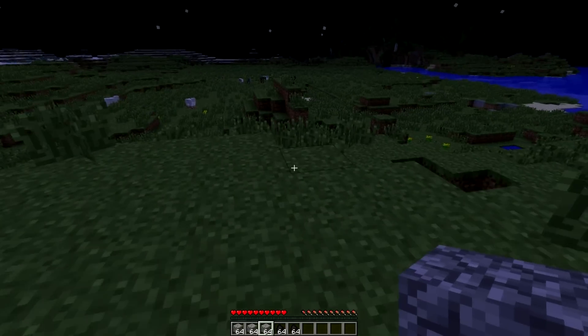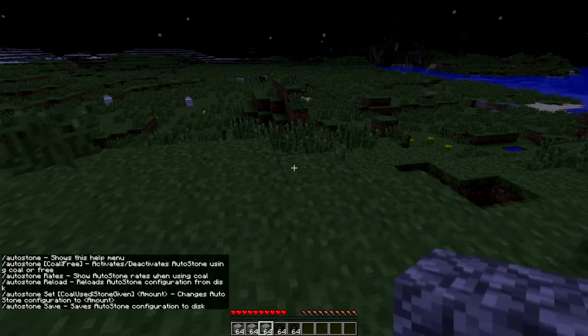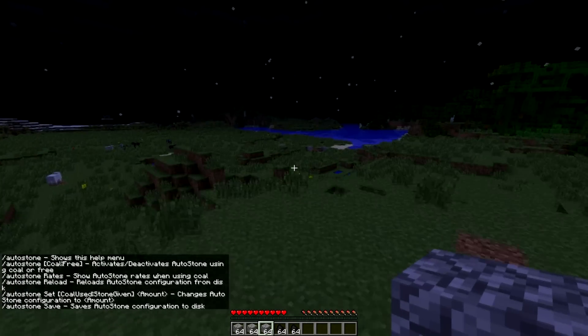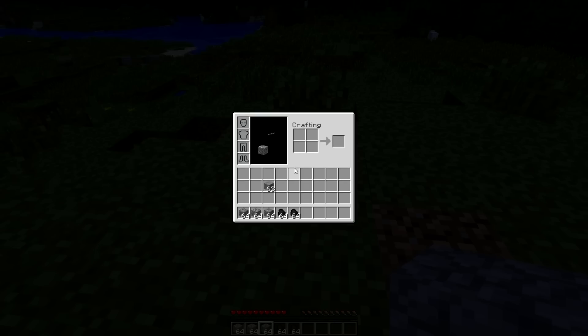So to use the plugin, you would just type slash Autostone to bring up your help menu. And as you can see, just as I said before, it's the same thing. So I have it in Autostone Coal right now, so if I place a block, I should lose a block of coal.